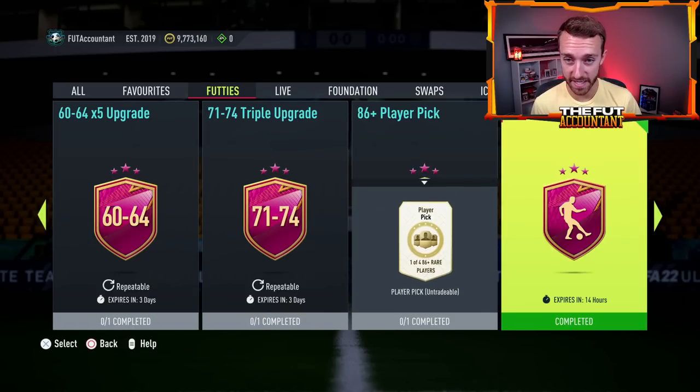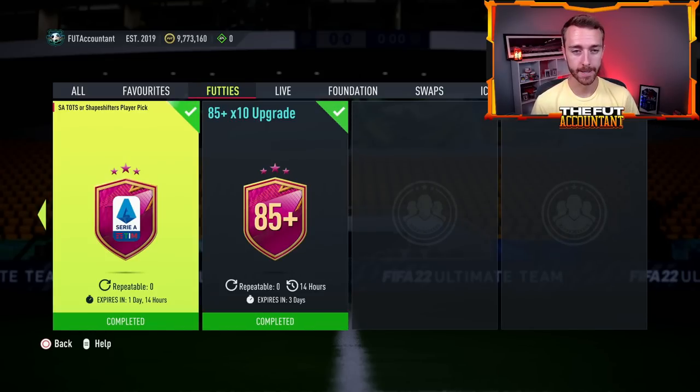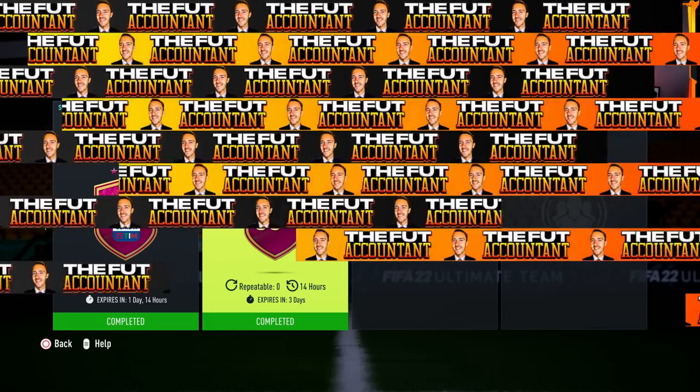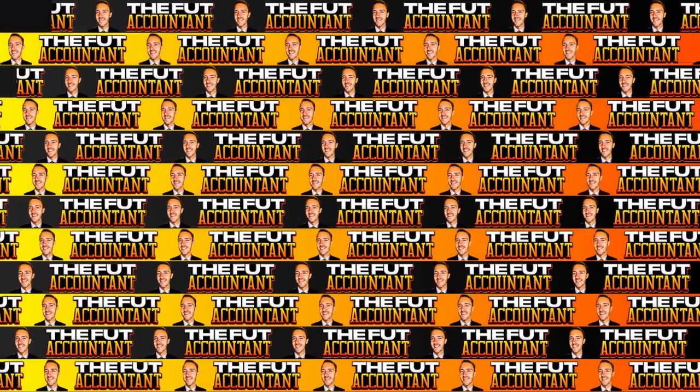They're also going to be an 86-plus player pick today. The 85 times 10 is just going to refresh today — repeatable one time unless EA changes it, but I'm not expecting that. I'm not expecting an unlimited repeatable 85 times 10 today. All of that being said, I like fodder a lot. I really like it for a club stock if you know you're going to be doing some SBCs today.